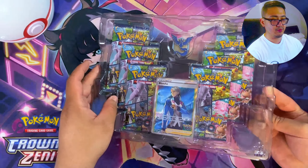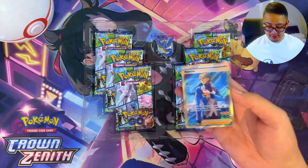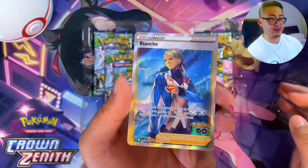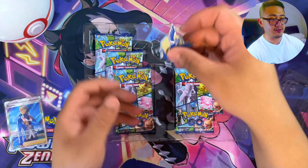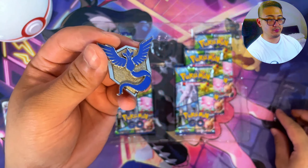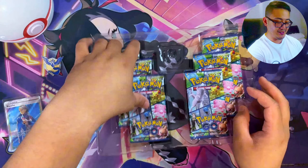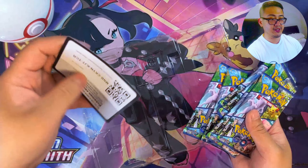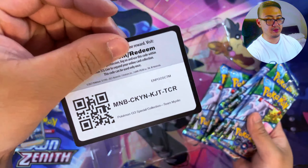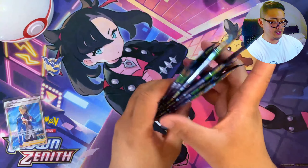We are starting off with the Team Mystic yourself fuller trainers collection box. In this one we get ourselves Blanche - we'll sleeve her up. I like the fact that you get the pin for your team, pretty cool, especially if you go on community days you can definitely rock it. You get yourself six packs of Pokemon GO and a cool cover. Make sure you share it around so everyone has a chance at snagging one of these online codes.